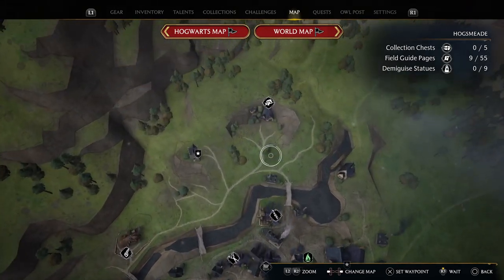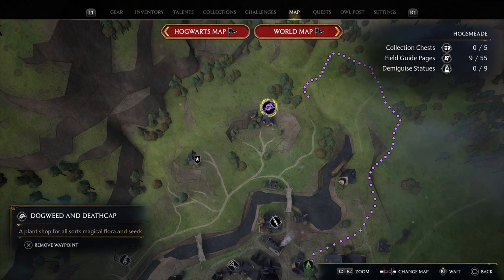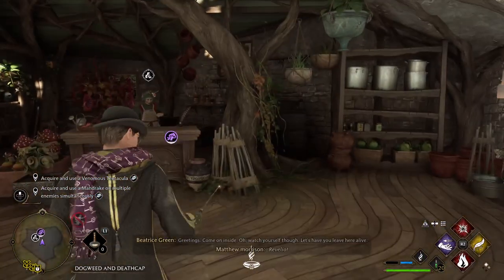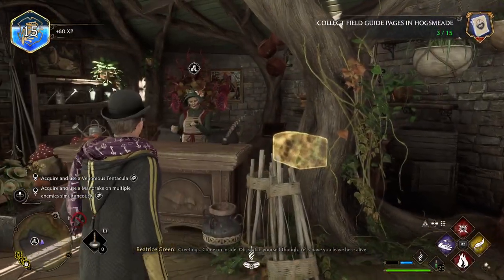What we need to do is go to Hogsmeade and come to the Dogweed and Deathcap shop. Let's go and do it. There's the closest waypoint for me — we are here. Before anything, do a bit of Revelio and collect that.